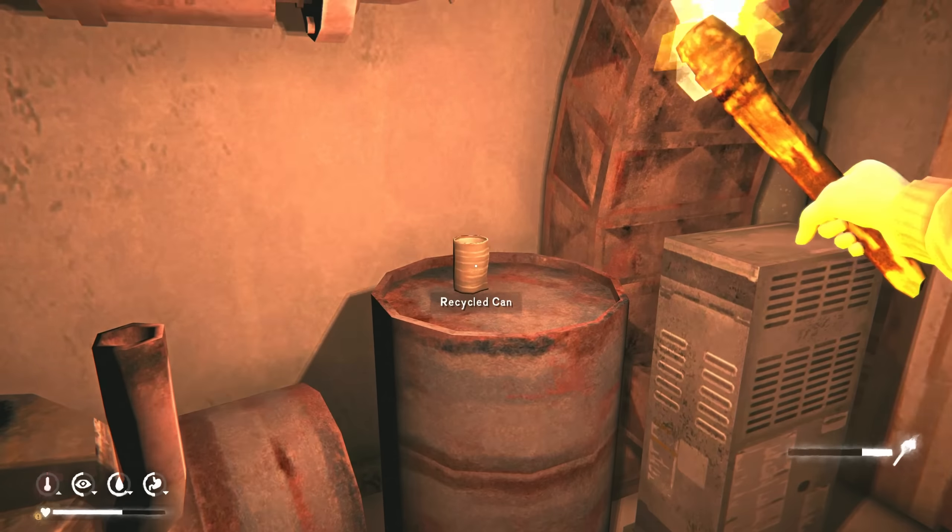Then we're going to check downstairs on this side. Cotton tock — I think that one's always there, I've never not found it. I'm going to check out the lower floors. I don't see anything here. Leather. I'll take these for tinder — I'll probably make another fire when this one burns out. Scrap — we'll take that. Wood — we'll take this.